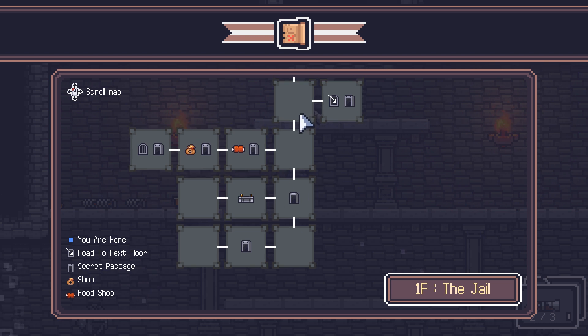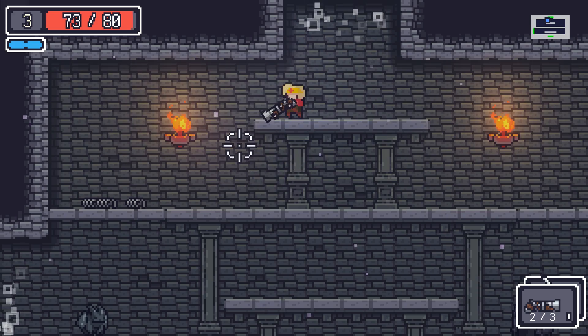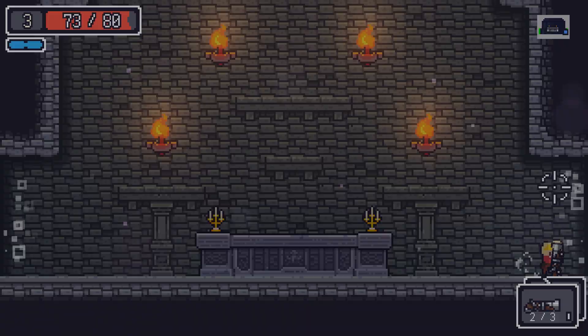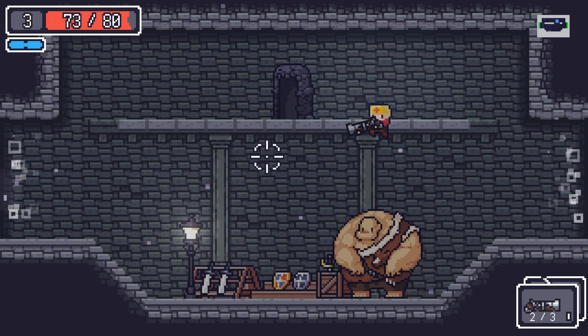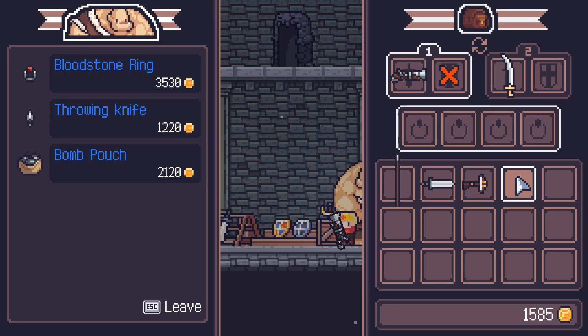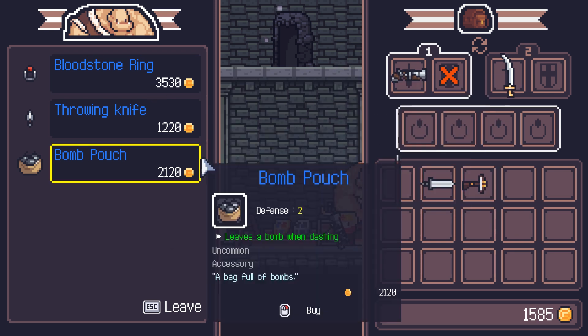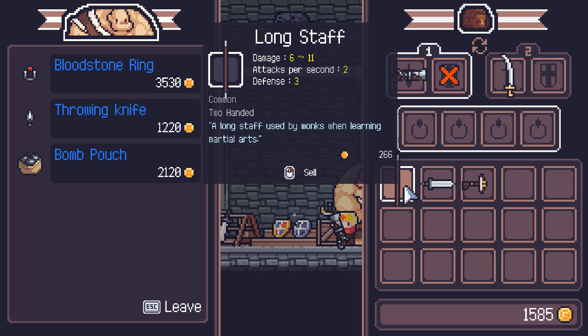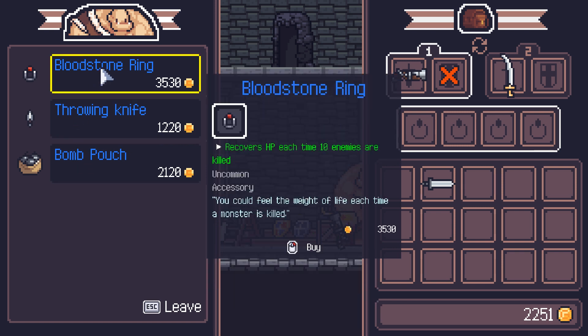All right, where are we at now? Is that the whole floor explored? All right, do we want to buy anything? Let's go as far as we can here. Back up to the merchant — see what he has. Throwing knives — no. Bloodstone Ring: recovers HP every time 10 enemies are killed. That could be good fun, but I don't have the money for it yet. Can we sell some stuff off? We can sell this off — we're not going to use that. We can sell this off too. But that still doesn't give us room for the ring just yet.